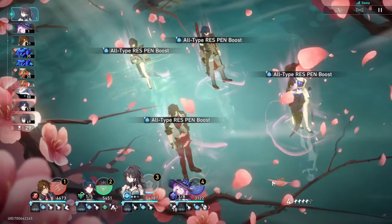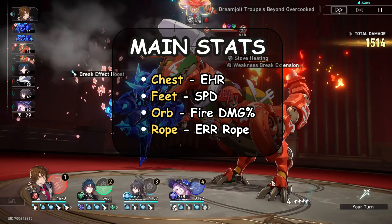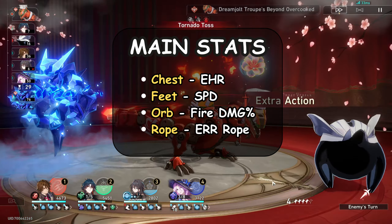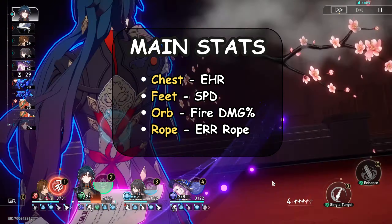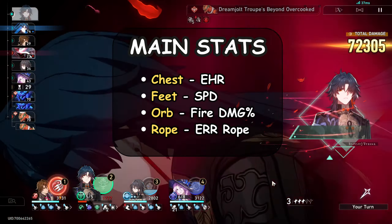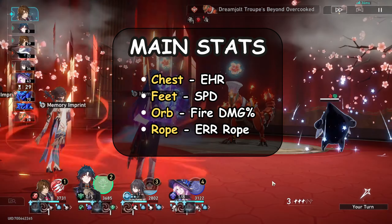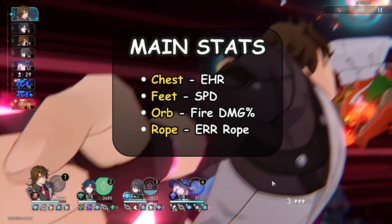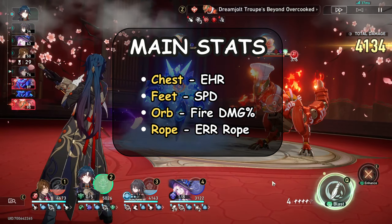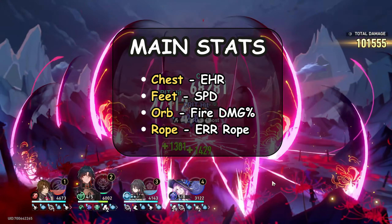Now let's go over his main stats. Chest: Effect Hit Rate. You could also go Attack percentage if you happen to have a lot of Effect Hit Rate substats plus a light cone that provides a lot of Effect Hit Rate, but do know that you want 140% Effect Hit Rate minimum on Jiaoqiu to fully utilize his kit. For the feet, it's going to be Speed — it's very important that he's as quick as possible, aiming up to 160.1 speed. You want to play a fast Jiaoqiu so you can reapply debuffs as quickly as possible for Acheron to generate more stacks, and also for him to get quicker energy and generate SP.